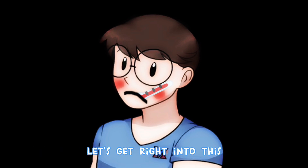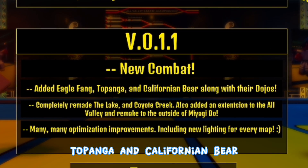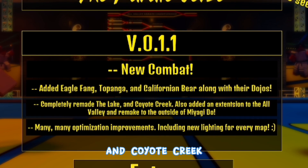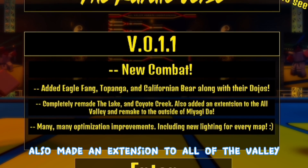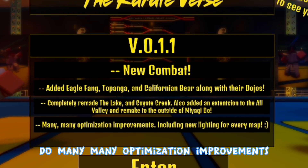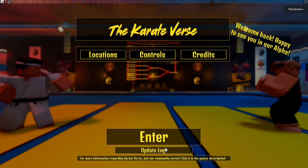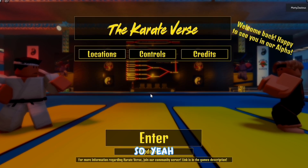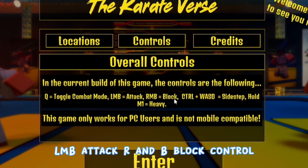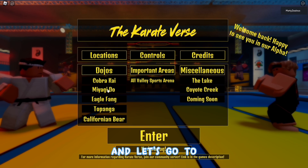This new update has new combat added — Eagle Fang, Topanga, and Californian Bear — along with their dojos completely remade. The lake and Coyote Creek also got an extension, a remake to the outside of Miyagi-Do, many optimization improvements, and new lighting for every map. Let me check the controls: Q to toggle combat mode, LMB to attack, RMB to block.